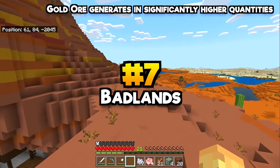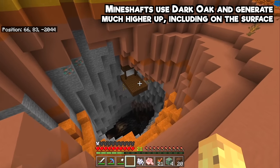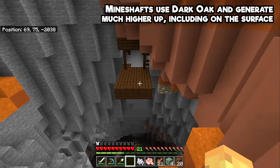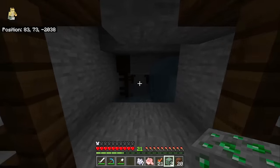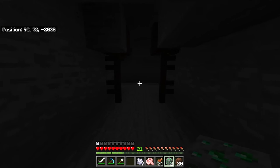The mesa biome is the only place in the entire game where you'll find more gold than the nether, and also the only place where abandoned mineshafts are exposed to the public — and they're made out of dark oak instead of regular oak. The only reason that's true is because this feature started on Pocket Edition and Bedrock, and was then ported over to the Java version.